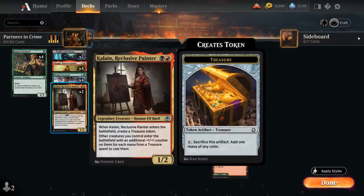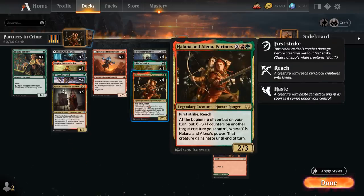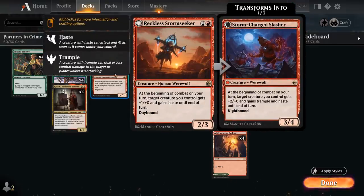They also play well with Khalein the Reclusive Painter — the 1/2 legendary human elf bard — that when it enters the battlefield creates a treasure token, and other creatures we control enter the battlefield with an additional plus-1-plus-1 counter for each mana from treasures spent to cast them. So if we go turn-2 Khalein, we could play turn-3 Partners with an extra plus-1-plus-1 counter. The Partners' ability also gets much better if it has more power, because then we get to put 3 plus-1-plus-1 counters on another creature. It also synergizes with Stormseeker, giving it one additional power.